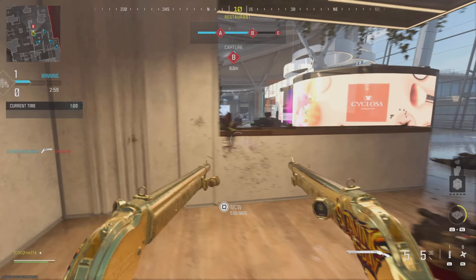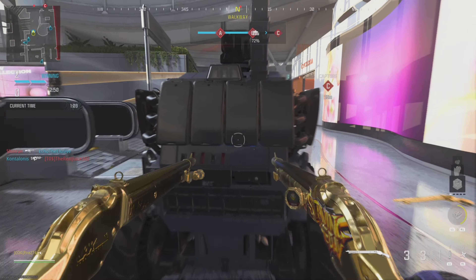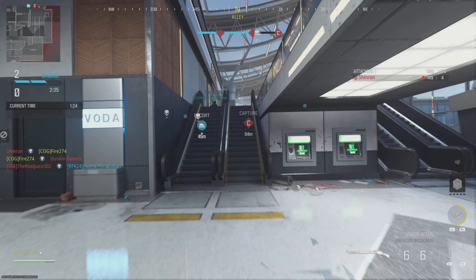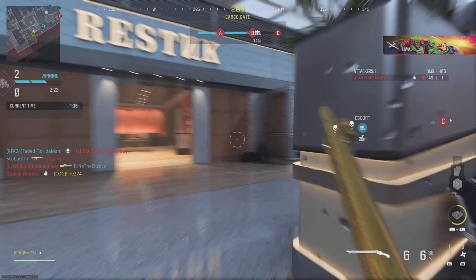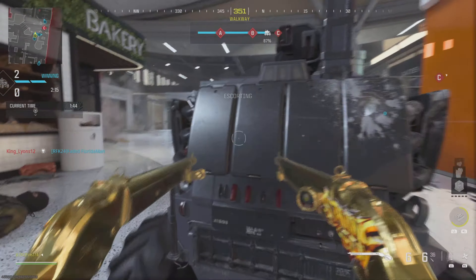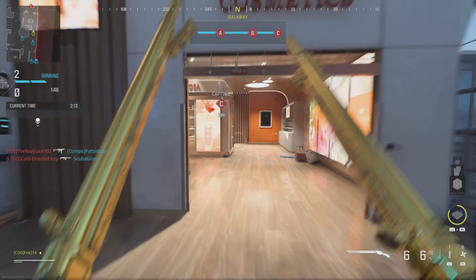I almost got a kill — there we go! Yeah, these are crazy, these are sick. Okay, we flew through A and B but they're holding down C right now and we don't have that much time left. Here we go, here we go — we got this. We got flanked, but we got it to C, we got extra time!